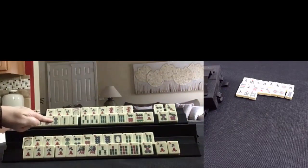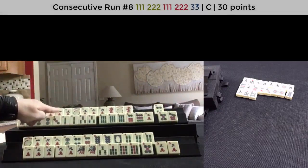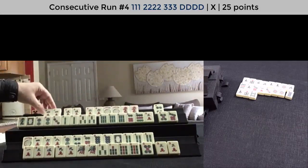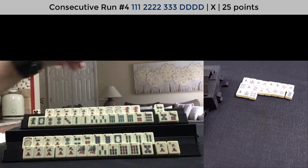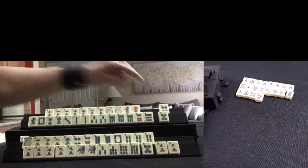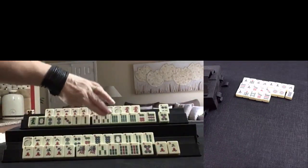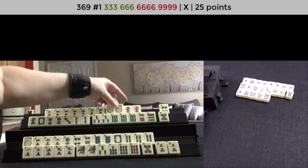We could maybe play the pair hand if we get flowers and dragons. I think I would keep the 3's and let the 8 BAM go. Three dot — here we have 2, 3, 2, 3, 4 — 2, 3, 2, 3, 4 concealed. We could maybe do pong/kong and then these could be 7's — I would just wait on it and see what happens. Seven dot — 9 dot, that's not a keeper; we've got cracks and BAMs.